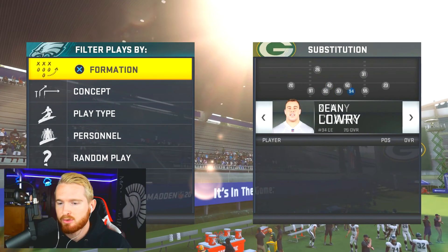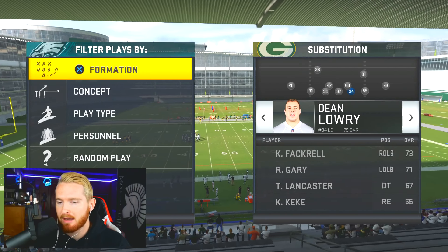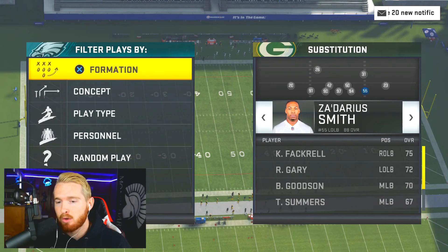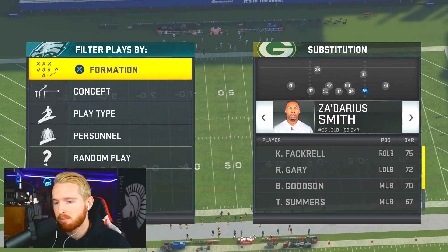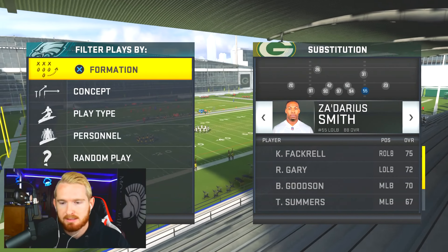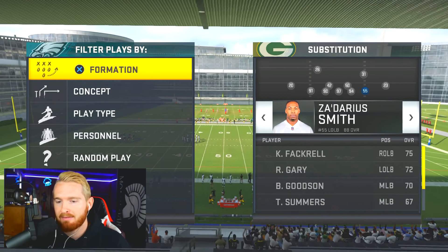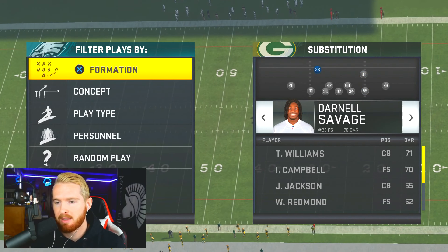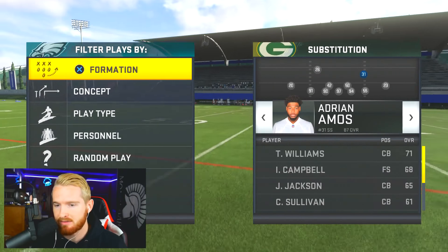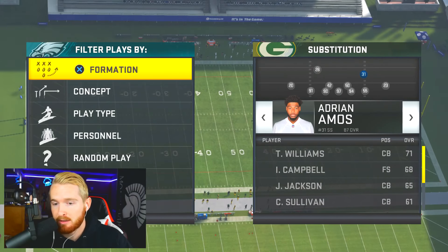Let's talk about what a 3-4 actually is. A 3-4 means there are three down linemen — your right end, D-tackle, and left end — and then four linebackers. Because of this, your two outside linebackers, Preston Smith and Zadarius Smith, are going to be rushing the quarterback most of the time. In terms of personnel, you want pass-rushing linebackers — guys like Von Miller, Lawrence Taylor, Kevin Greene, Khalil Mack — who can get after the quarterback. Even more important than that are your safeties.